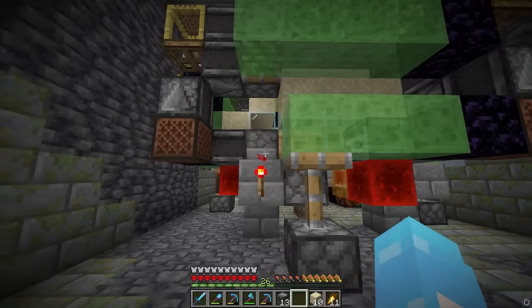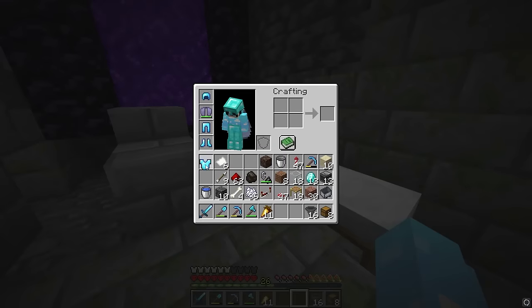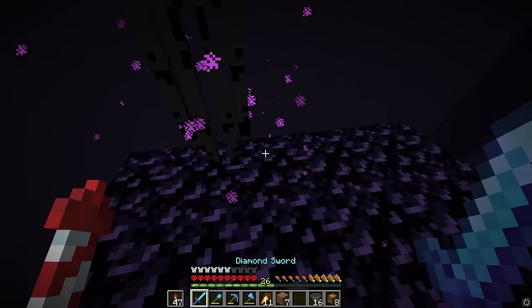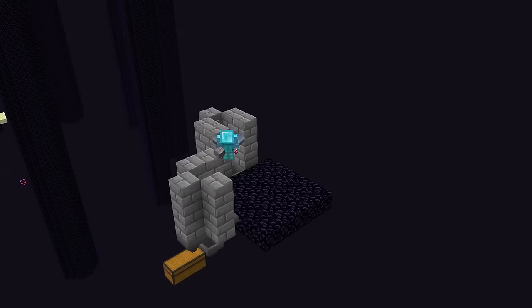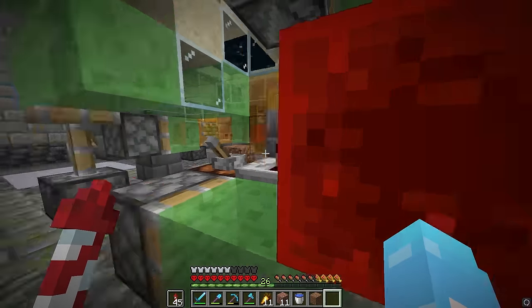With the sand dupers finished, we need to build the collection system in the end. Make sure our spawn point is set - we're going to need our elytra. We'll have to kill all these endermen, which shouldn't be too hard, but after that we can finally build the collection system. So now we turn the chunk loader on and the dupers on - hopefully it works.